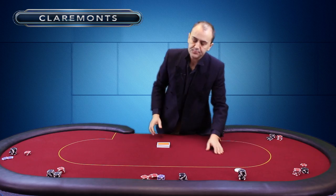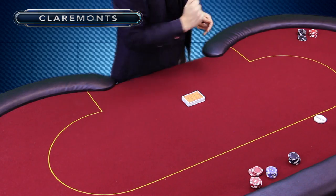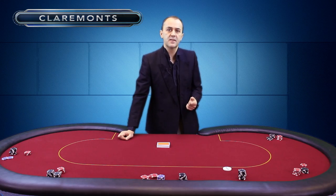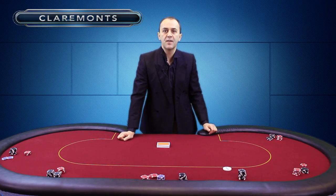To the left of the dealer is the person who starts the betting off in every single hand — they're called the small blind. To their left is what we call the big blind. So what are the blinds? They're the things that start the action going — they're compulsory bets so that we've got some betting to start every hand off.